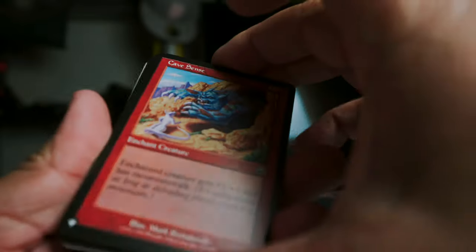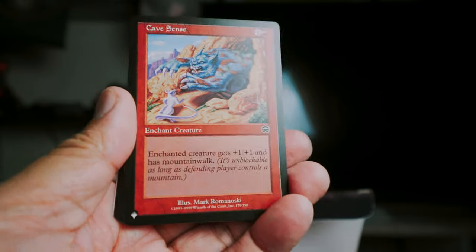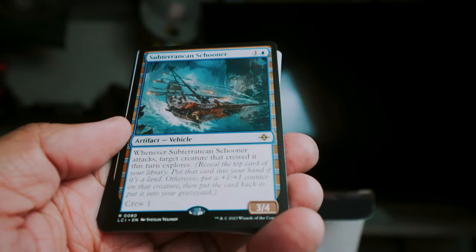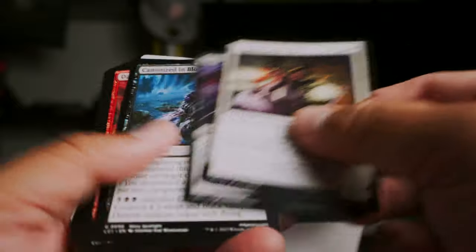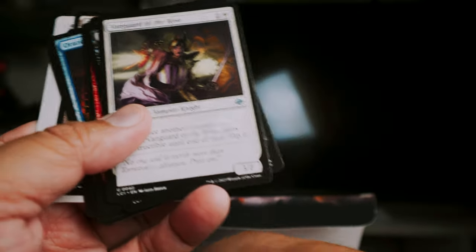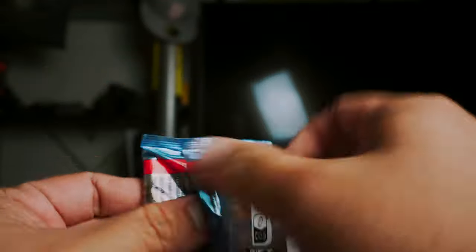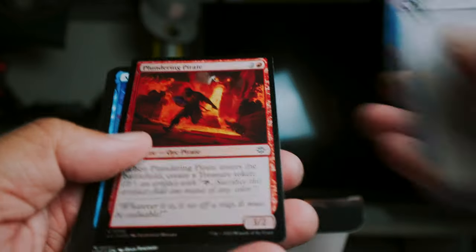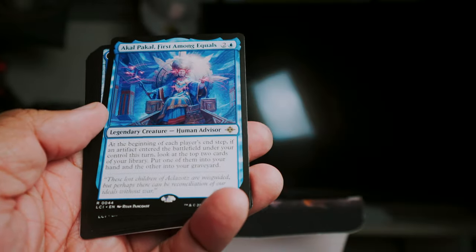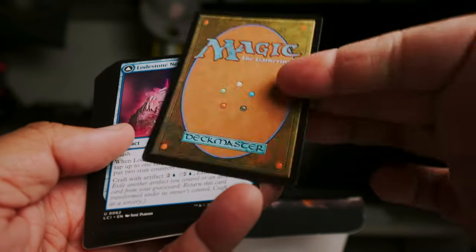We're starting off right away with a list card — Cave Sense — and then we got a Subterranean Schooner, it's an uncommon dinosaur. Then we're just going to go through commons and uncommons quickly. Plundering Pilot, A Call, First Among Equals — all these names in this particular set.